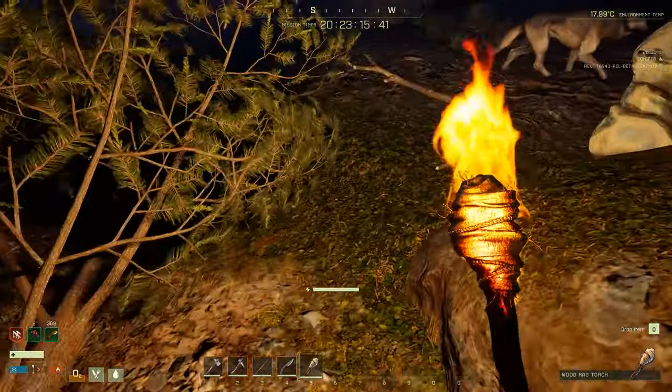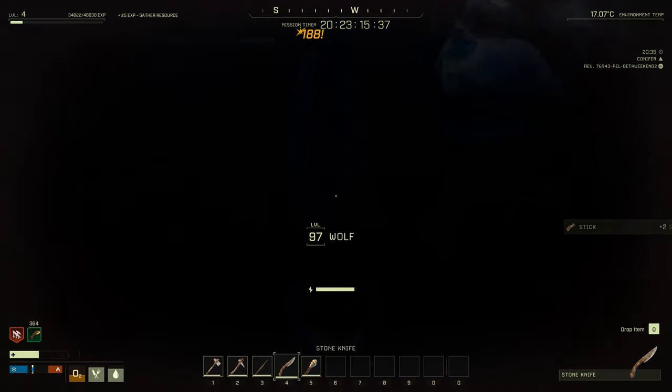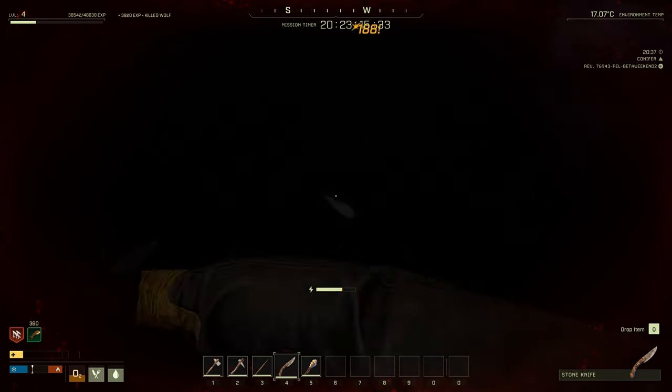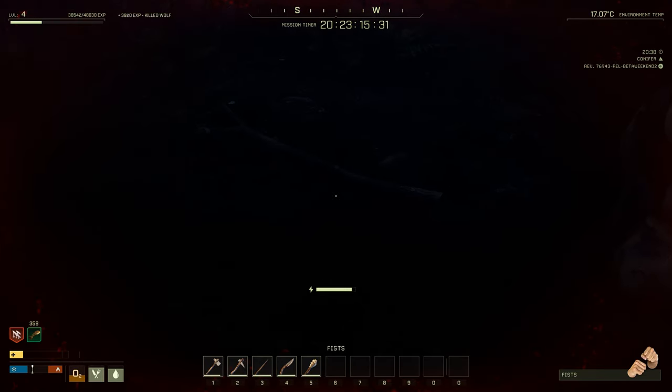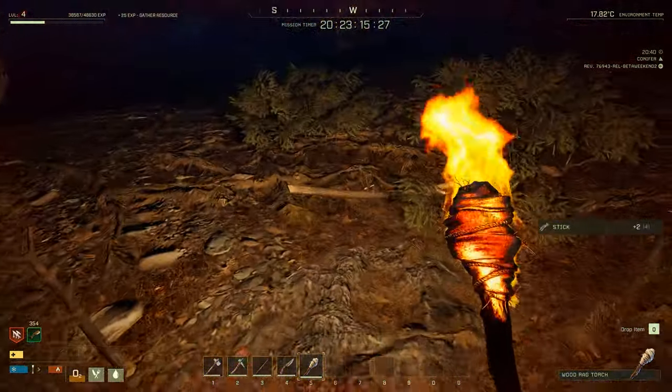Now we can just harvest sticks. We've got a wolf again — and there we sorted the wolf out. We want to get the sticks. Trust me, there are a lot of sticks lying around.